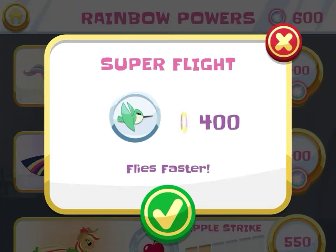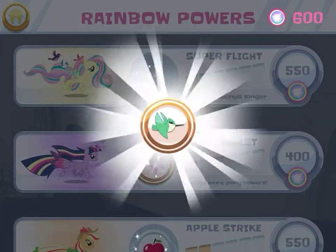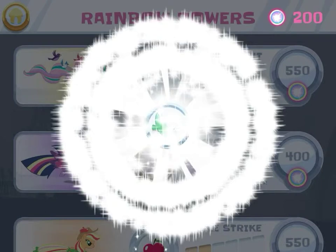There are some perks to being a Pegasus! Fluttershy can fly high through the skies! Fluttershy will soon be able to fly to the moon and back!